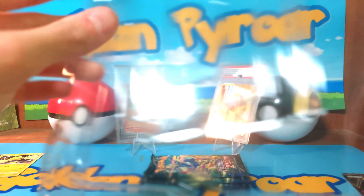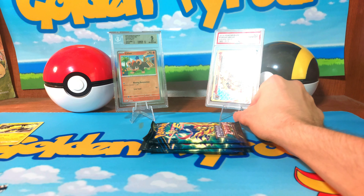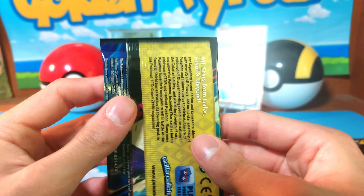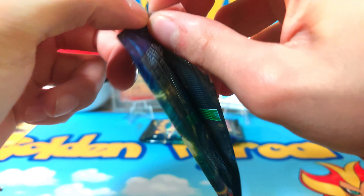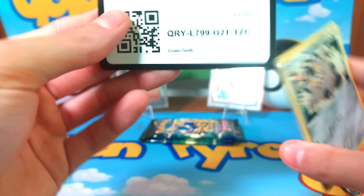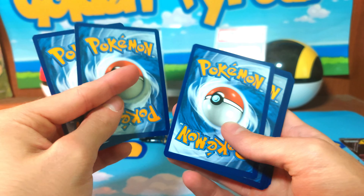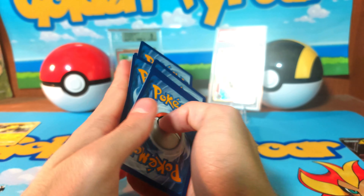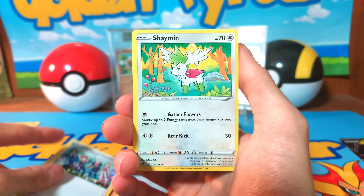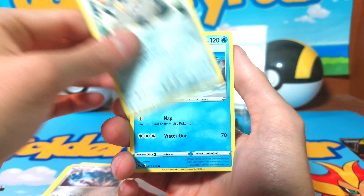I am excited to open up four packs of Crown Zenith. Let me bring down my camera and fix that because I did smack my power. Okay, I think the Giratina is still the best card in this set price-wise. But I could be wrong — Mewtwo's still good, the Arceus — I think all the gold cards are still pretty good. I've not hit any. Okay, this is Sword and Shield, I have to remember that because I'm so used to opening up Scarlet and Violet.